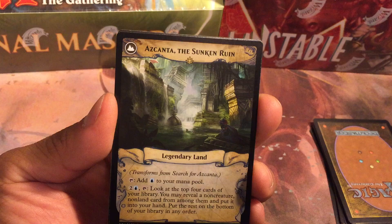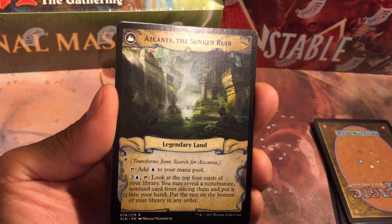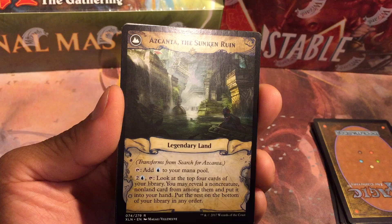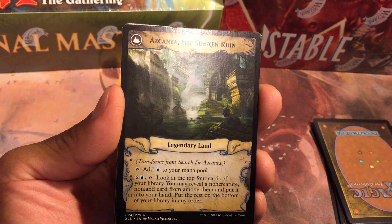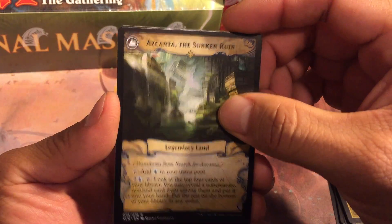You flip it for Azcanta, the Sunken Ruin — a legendary land. You tap it to add an island to your mana pool, or you pay two colorless and an island to tap: look at the top four cards of your library, you may reveal a non-creature, non-land card from among them and put it into your hand, then put the rest at the bottom of your library in any order.